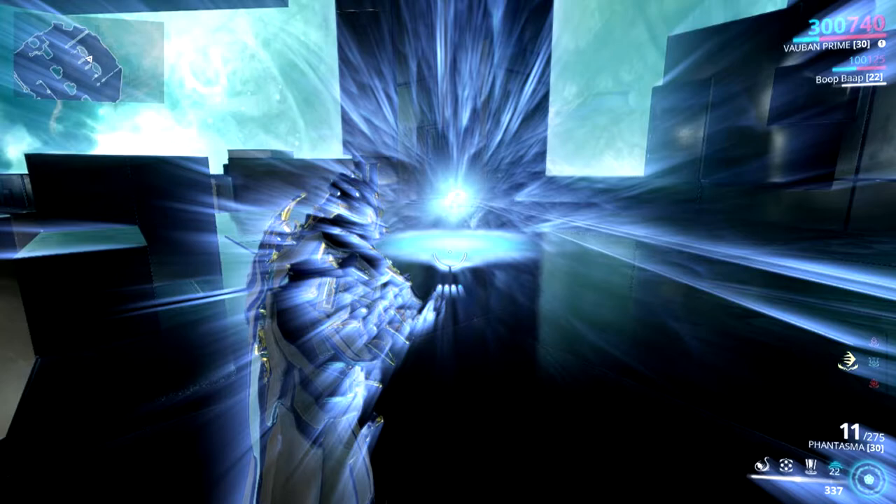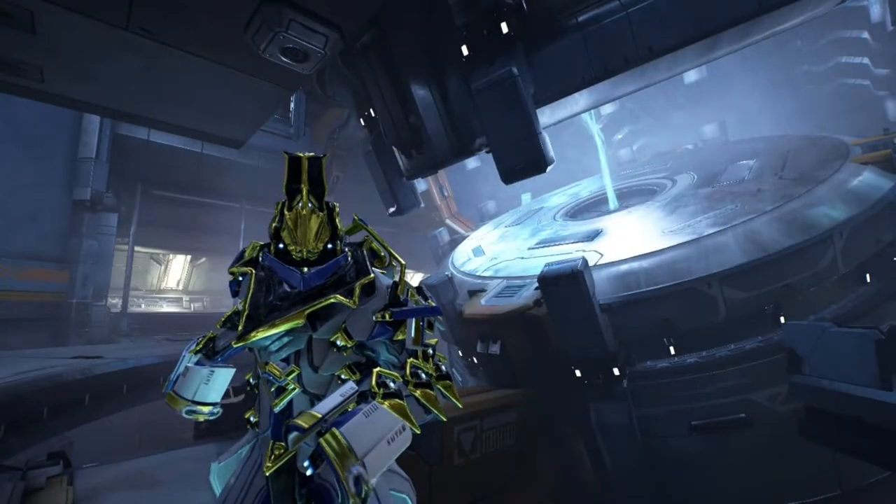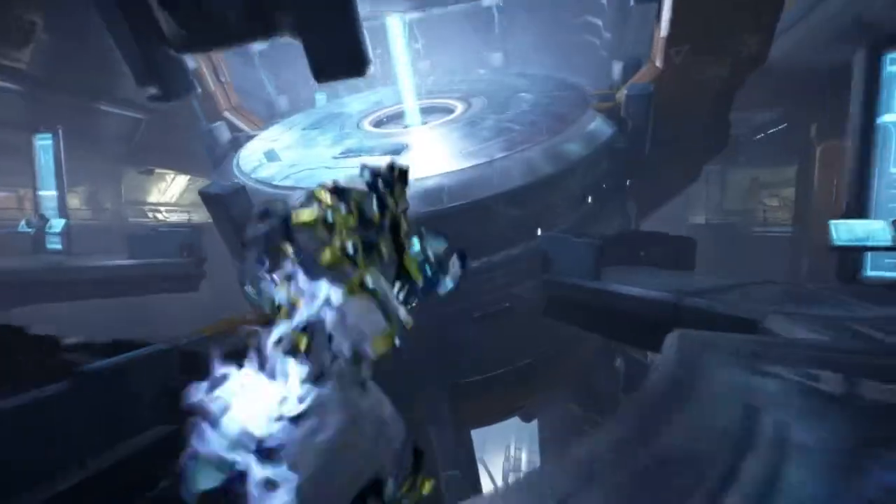The build's focus is on duration and range. You just don't want to go below 100% ability strength, because that will make your damage, armor strip, and buffing power too weak. That's all.